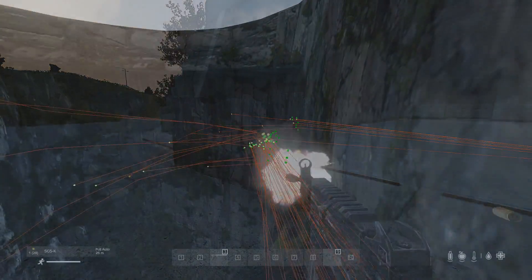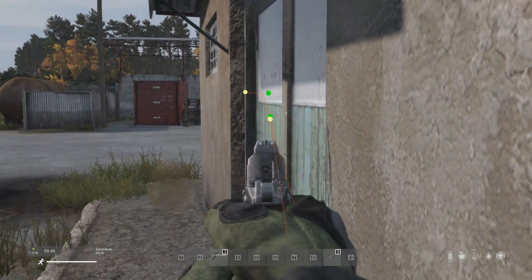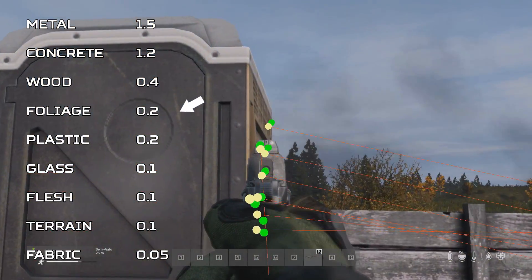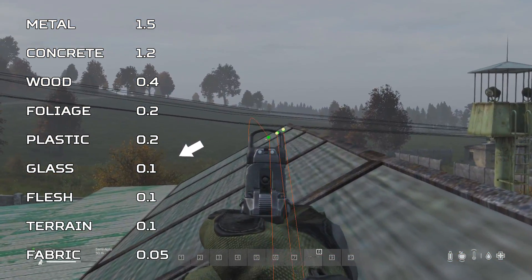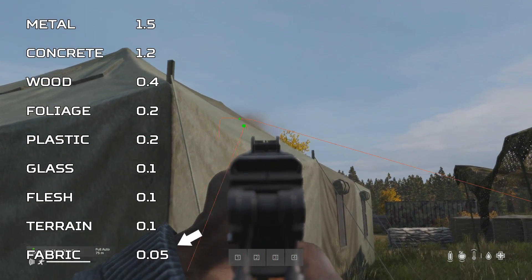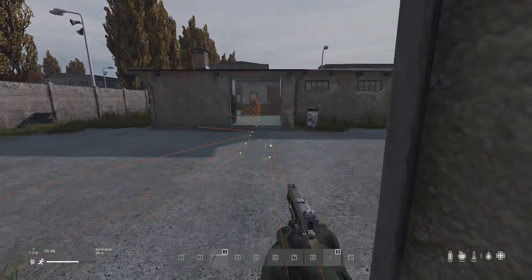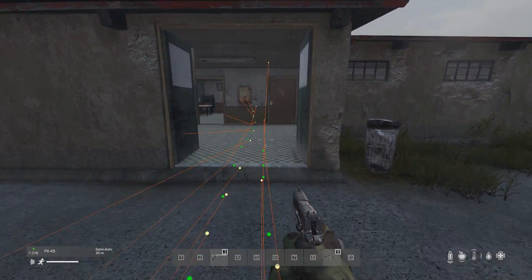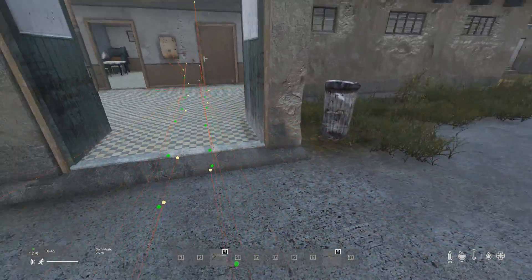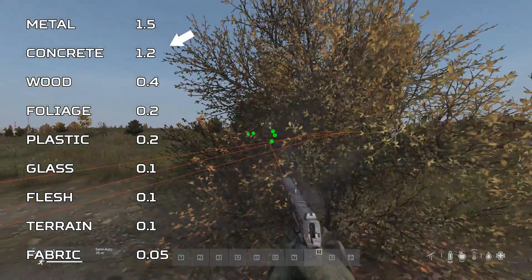This means the best surfaces to deflect off of are thick objects made of either concrete or metal. You can deflect off of wood but it's much more difficult. The others on this list are not worth deflecting off of because the angle requirement is so low that you should probably just shoot straight at the target instead. Terrain is very difficult to deflect off of. You may be tricked into believing concrete roads are good for deflection, but they're not at only 0.1. However, the concrete floors in buildings can be deflected off of easily because they're part of the structure and assigned the surface type concrete at 1.2.